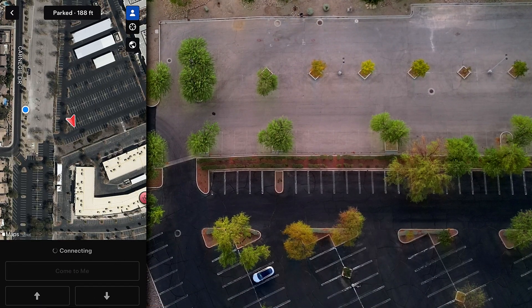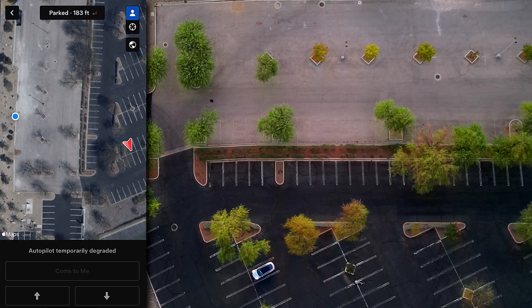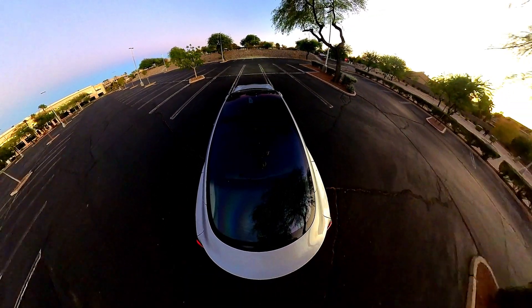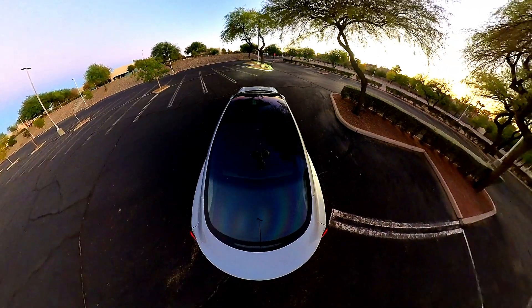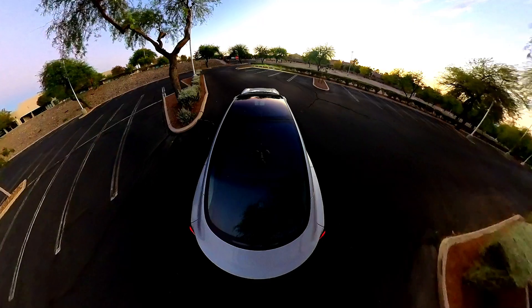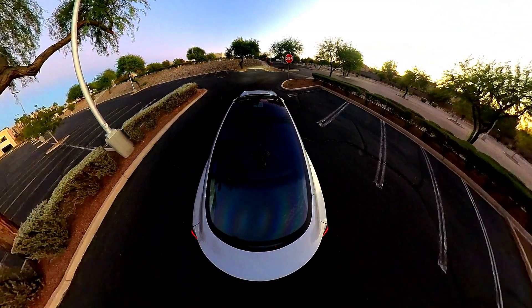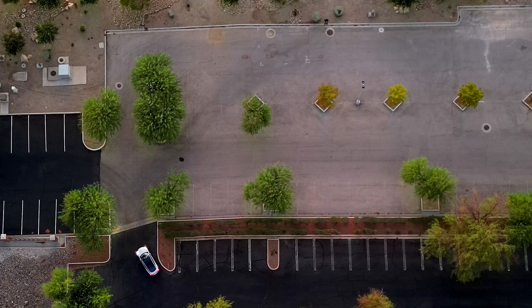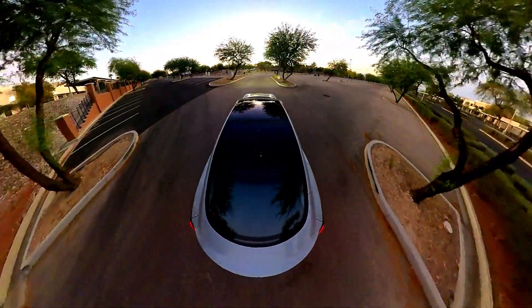For the second run, I upped the difficulty quite a bit, going 183 feet away and parking the car in an entirely different area of the lot. Once it got going, because of an island directly behind it, it had to carefully reverse out of the spot, then make an immediate left, followed by quickly encountering a stop sign. Then it had to navigate the rest of the way and come find me. Once again, it handled everything beautifully.